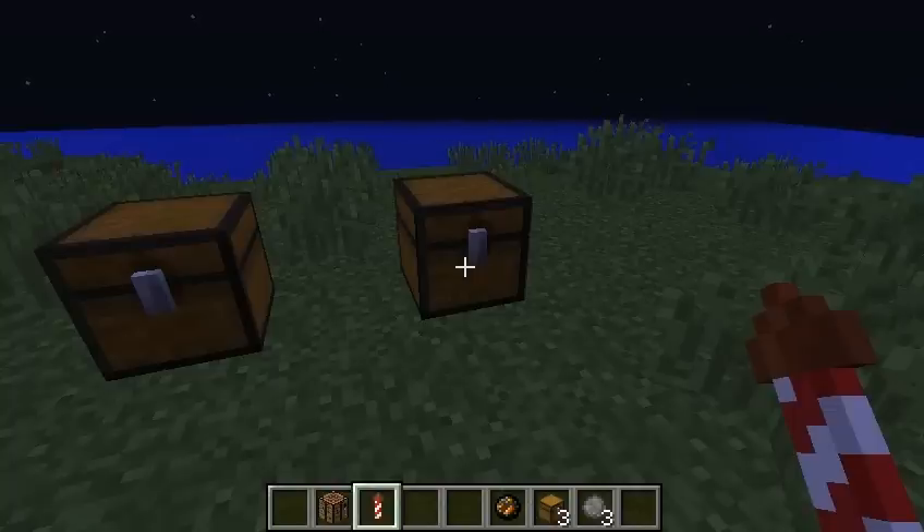Diamonds added to the fireworks give the trail effect. Glowstone adds the twinkle effect. The fire charge makes it larger, and if you add a feather it gives a burst effect. A gold nugget gives it a star shape, and creeper heads also have their own special effect.